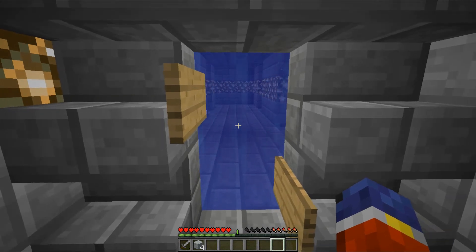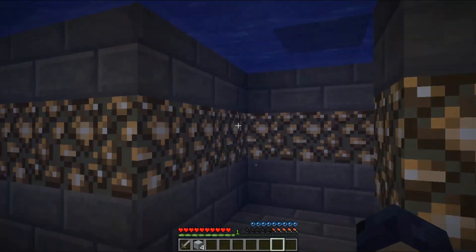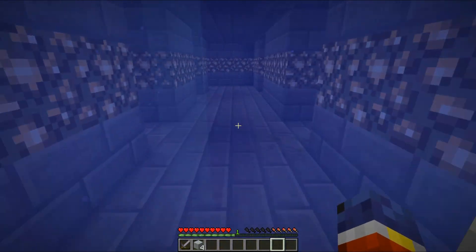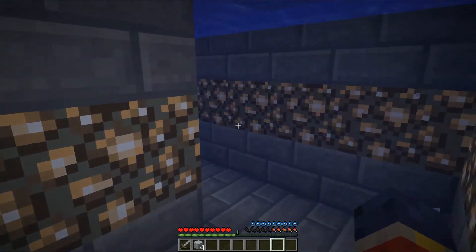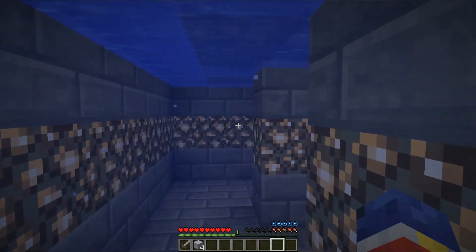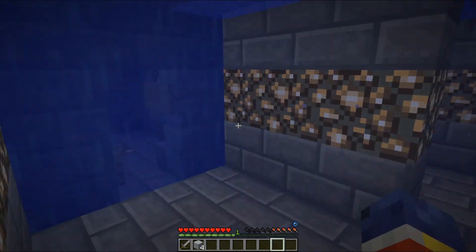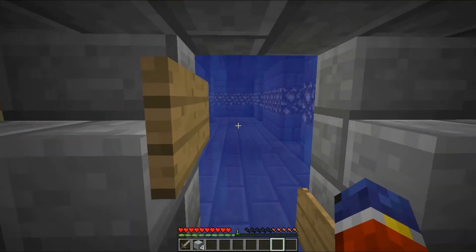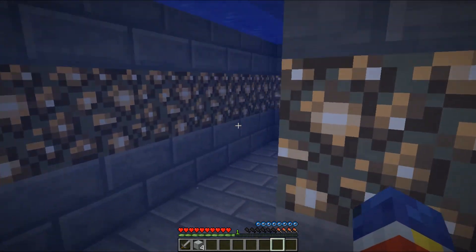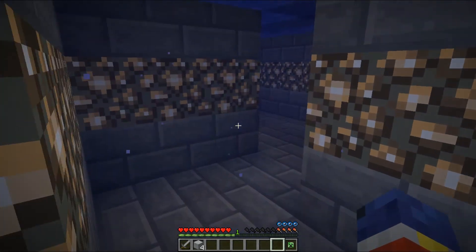Welcome back once again to Escape the Prison, onto the water maze here that I'm very dreading. I am thinking there is a lot of chests in here - let's start by going this way. Okay, nothing there. I'm assuming there are pockets of air in the ceiling somewhere but I have no idea where they would be, so I don't think it matters if I go up or down.